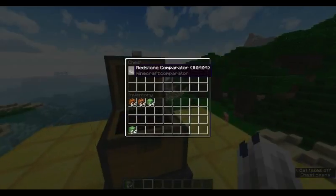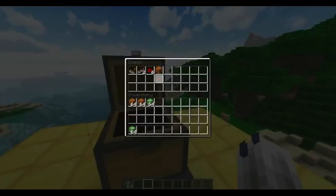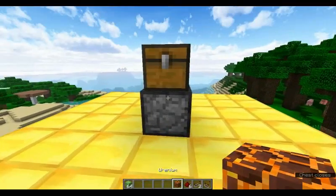We come here and we look in here. We've got one redstone comparator, one redstone repeater, six redstone, and some uranium. Any block of your choice could work — same idea.